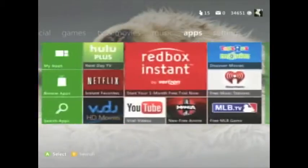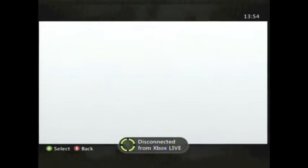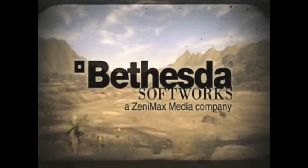Delete the Fallout: New Vegas Title Update 5, then head back to your home screen and start up Fallout: New Vegas. Once you've done that, you'll probably see a message saying an update is required — hit Cancel and do not download it. You will not be able to be connected to Xbox Live while performing this glitch, but if you want to reach level 30 or level 50 extremely quickly, it's probably worth it.